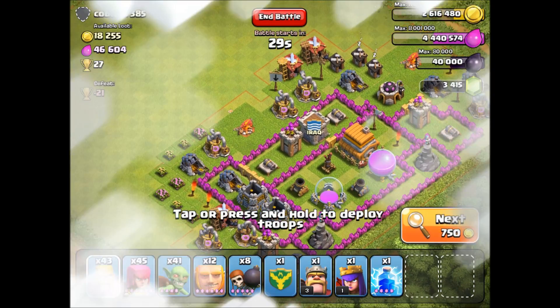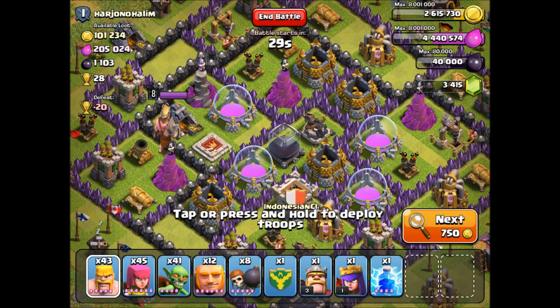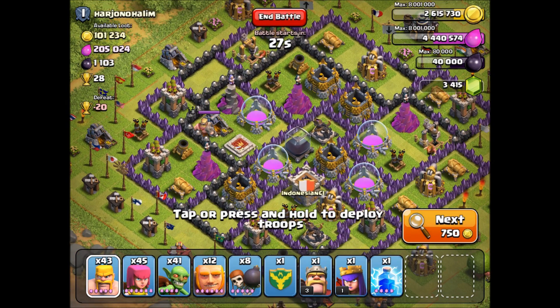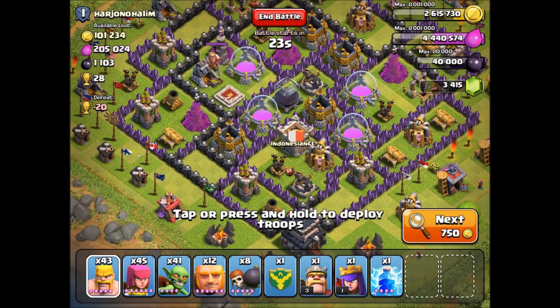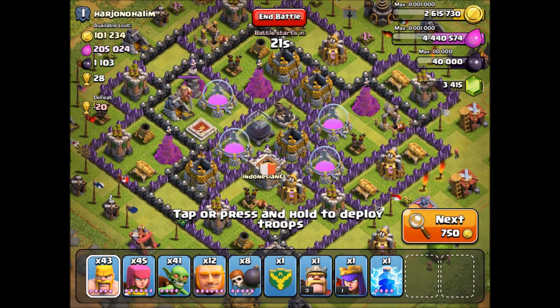Somebody suggested that I change around my wizard towers and my air defenses. The reason they suggested that is they said air attacks are quite rare, but the thing is if one of them takes out one air defense they can pretty much take out the whole base — I'll show you guys that after this video. I would attack this one but I don't really have the troop set up for it.